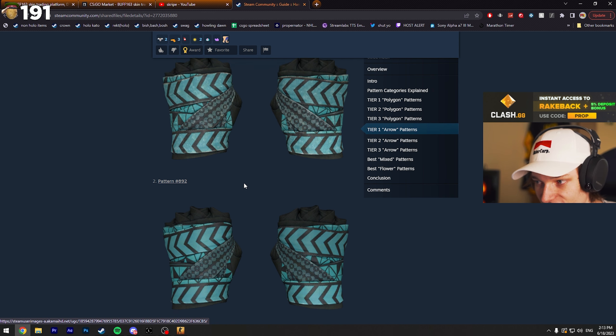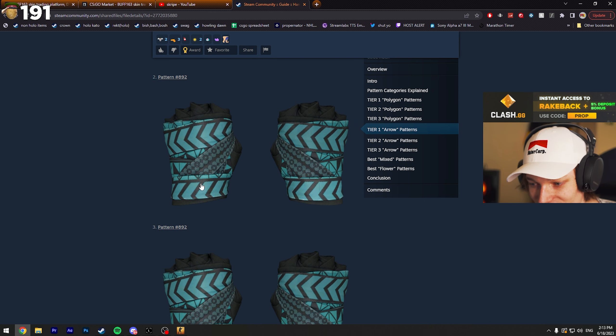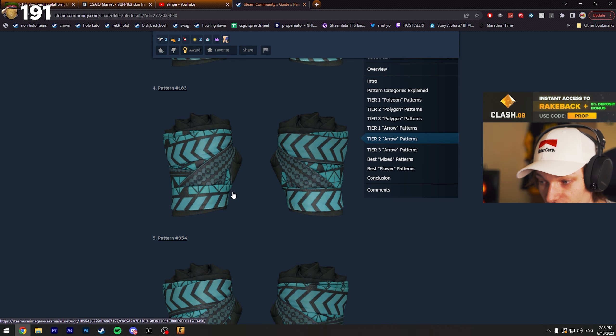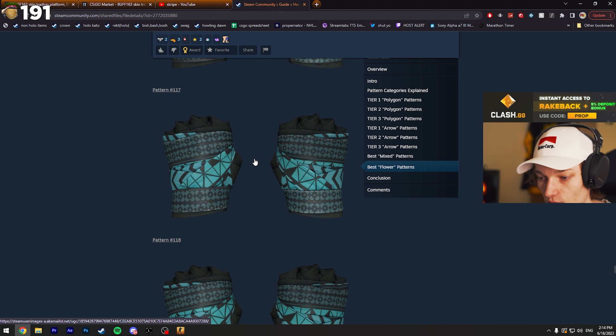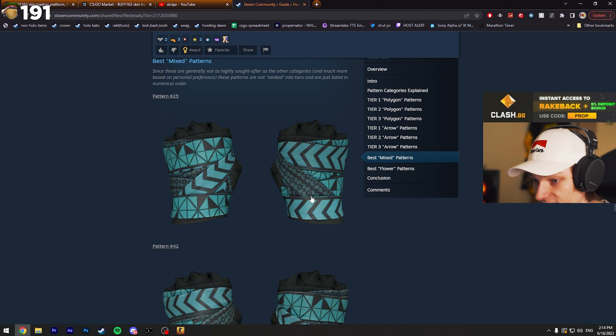I'm not sure what the difference is between pattern number one and number two — they all kind of look the same to me. But in tier two, the other pattern like polygons starts to shine in. The tiers are pretty self-explanatory: the best tier is when the specific pattern goes fully through the wrap. The flower pattern is the least wanted because it's just dark — not much going on.